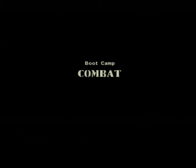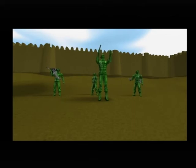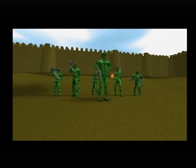Ready to see some action? This time out, you're going to be practicing your combat skills. The ammo is live, and so is the enemy. Follow orders and you'll be out in the field in no time. The first combat area is straight ahead — select all your units and move them forward to begin.